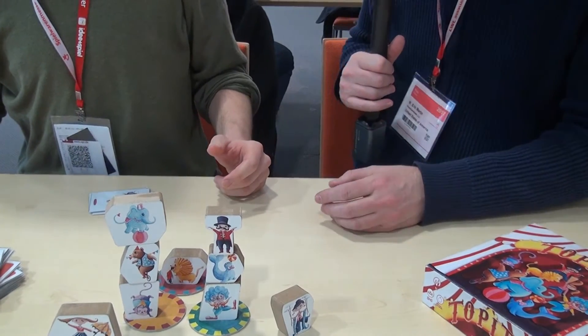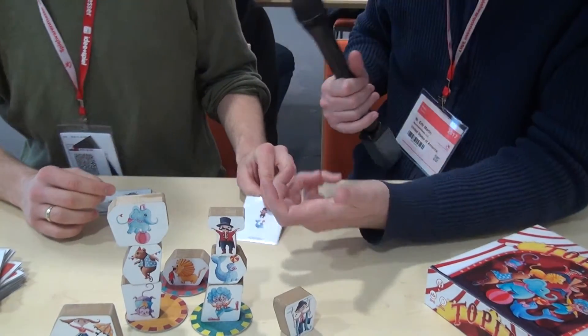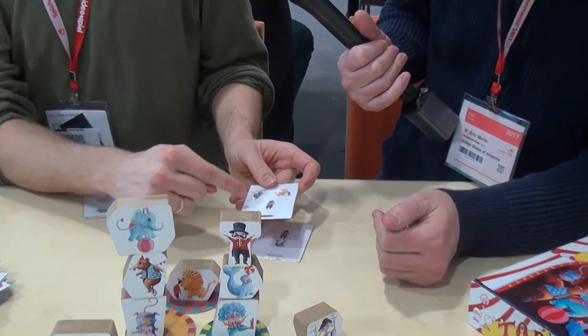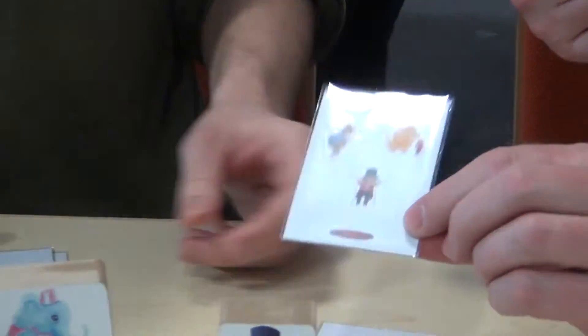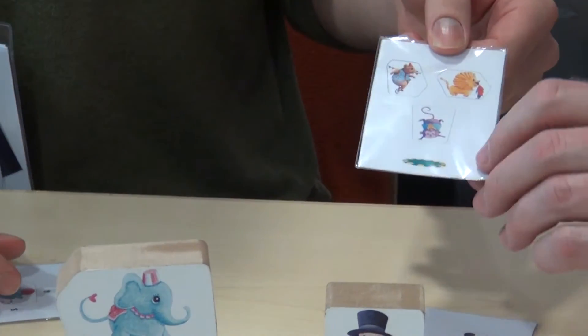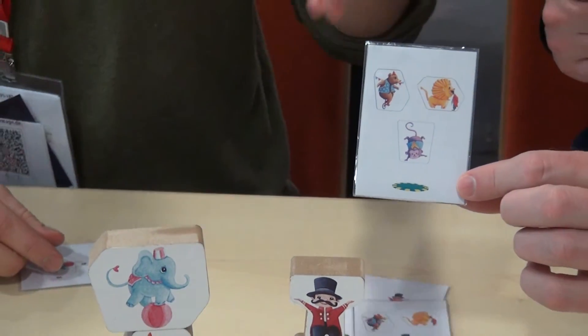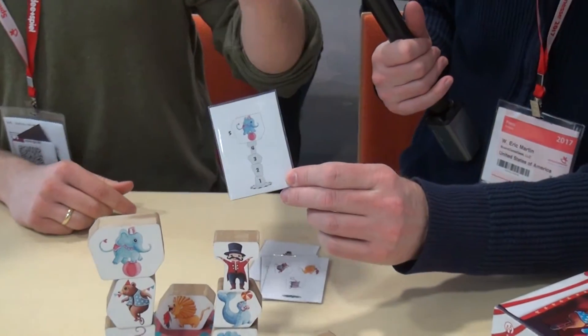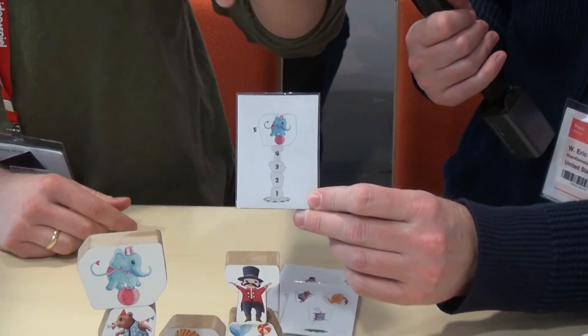It's harder to do when the cards are upside down and you're trying to stack them the other way. For example, these three guys have to be on the red platform in any order, or these three guys have to be in any order on the blue platform. And this one requires a tower of at least five pieces.